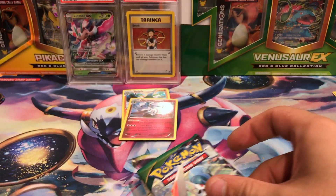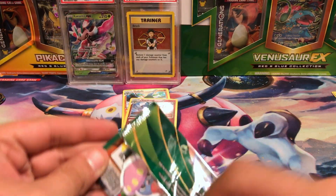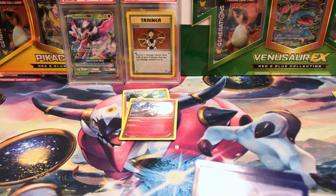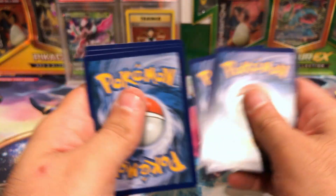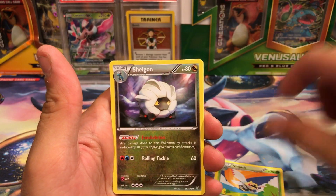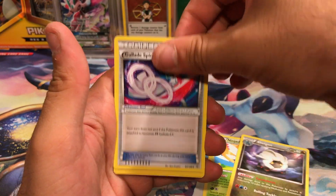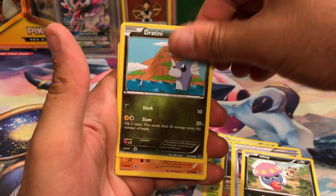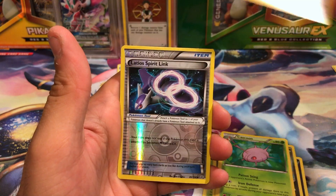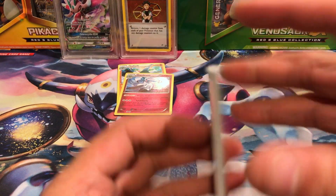So we got two packs: Roaring Skies and Steam Siege. Out of the Roaring Skies pack, we got Ninjask, Inkay, Dratini, Hawlucha, Kaskun, Meowth, Reverse Holo Latios Spirit Link, and Carbink non-holo. That's out of Roaring Skies.